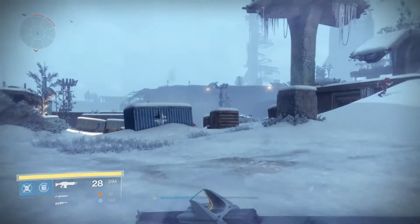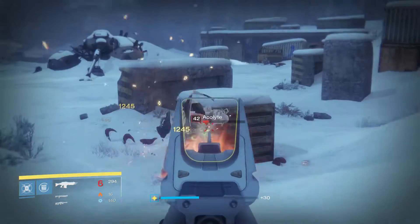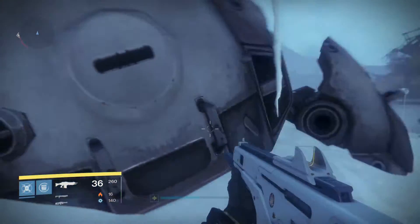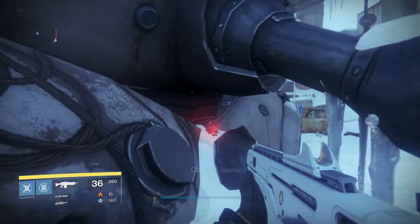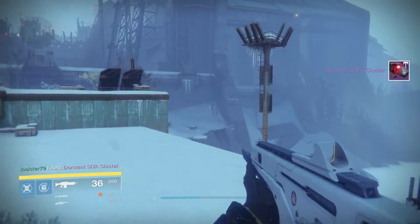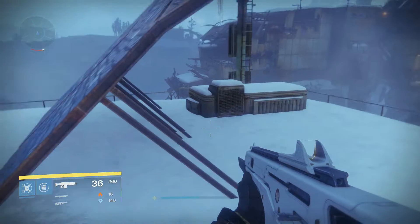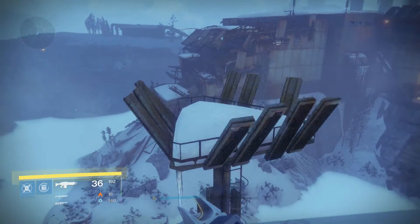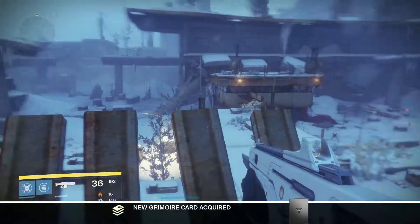Continuing in this area — the divide — we're going to head straight to the center. We'll get rid of some enemies and find this dead robot, this big spider. I remember when we used to fight it on public events. Look right here in the center of it and we're going to find our next sima cluster. After that, jump to the ceiling of this building — jump onto this box right here and jump straight forward to this big lamp on top, and we're going to find our first ghost.